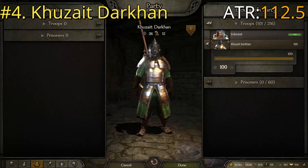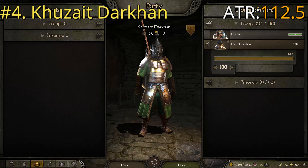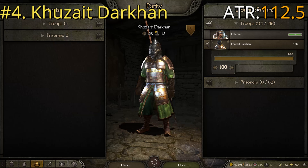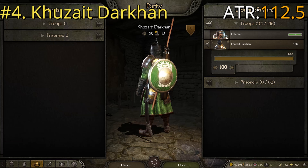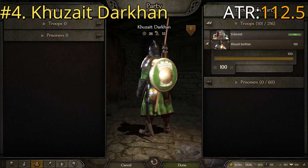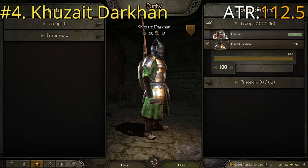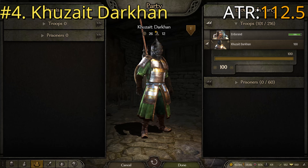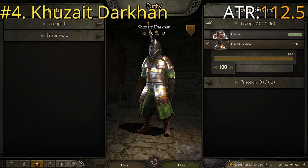At number four we have one of the cooler looking troops in the game — the Kuzait Darkhan. This one has nice heavy armor consistently throughout. The boots are pretty light, which makes sense for people of the steppe. They carry a scimitar — a nice slashing weapon — a small round shield, some Javelins much like the last troops making them versatile, a good long polearm, and a very cool looking protective helmet.